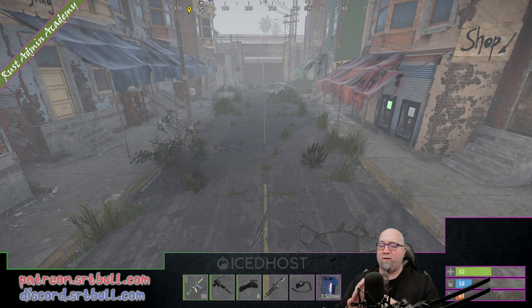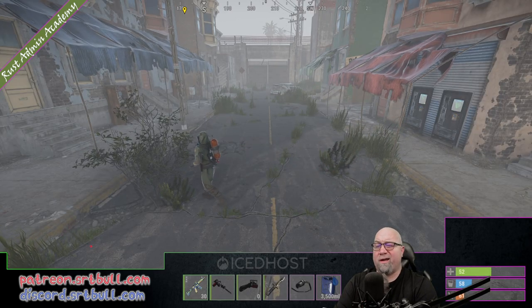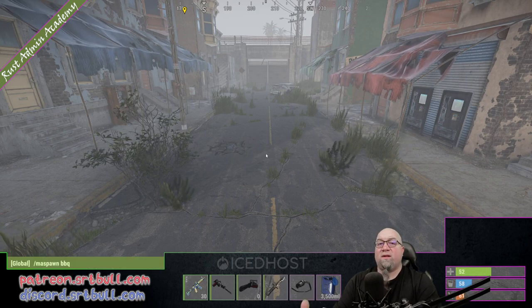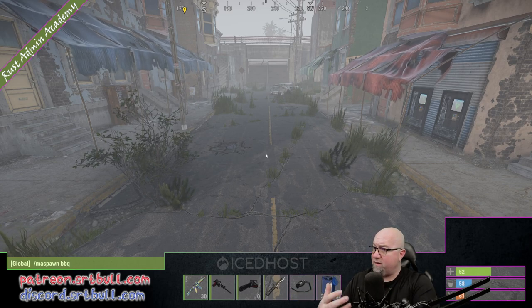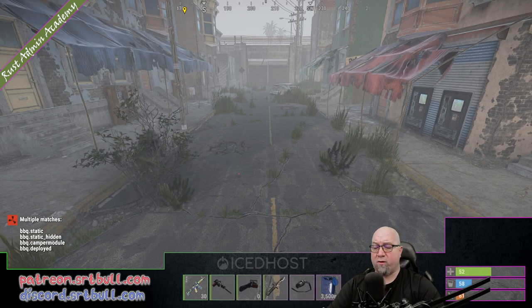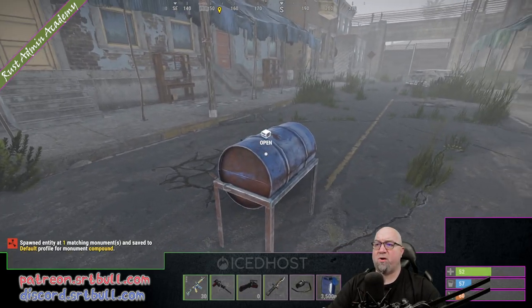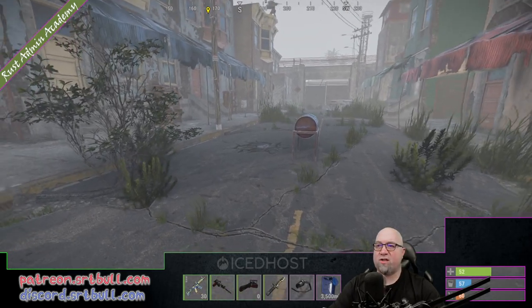The Monument Add-ons spawn command is basically inspired by the default Rust spawn command. You don't necessarily have to know exactly how everything is spelled — so if you don't know the entity name for an item you can just do slash ma spawn and then a partial name. In this example I'm going to use just 'barbecue' because I don't actually know the entity name for it. It'll spit out a couple of different options and you can pick the one that works best. So we do slash ma spawn barbecue.static and as you can see there it spawned in a barbecue right where I was looking.